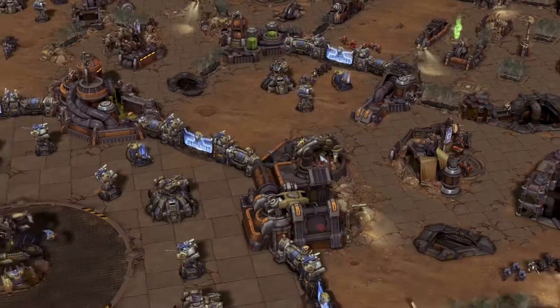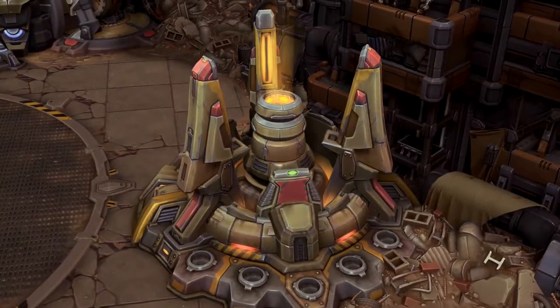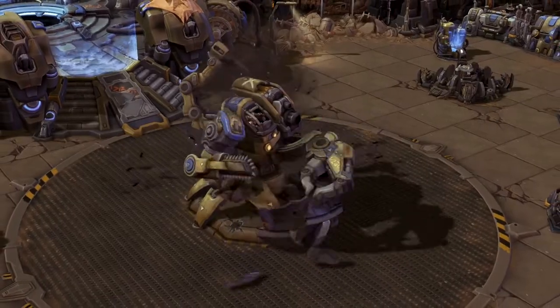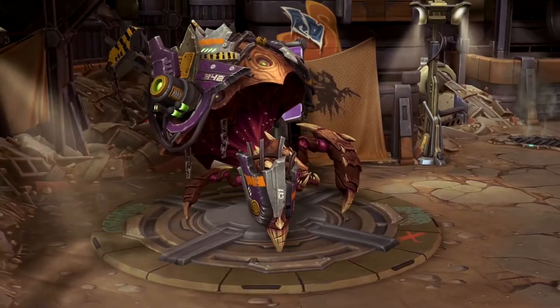Warhead Junction is a large three-lane battleground that once served as a testing facility for nuclear weapons. After many years of inactivity, this facility has fallen into ruin, now covered in graffiti and infested with strange Zerg.